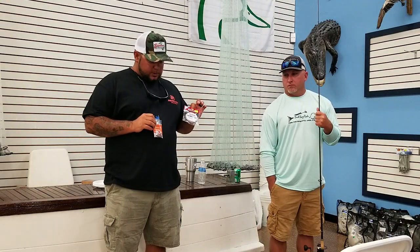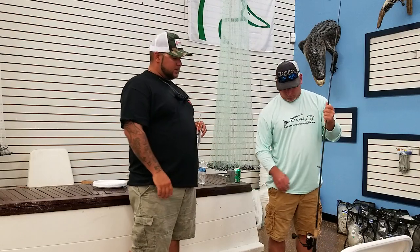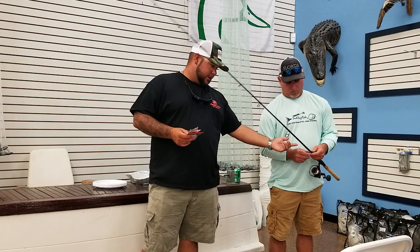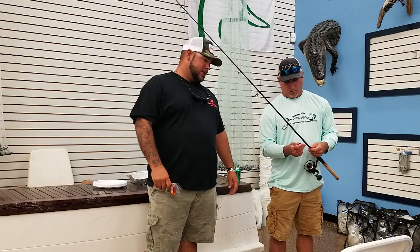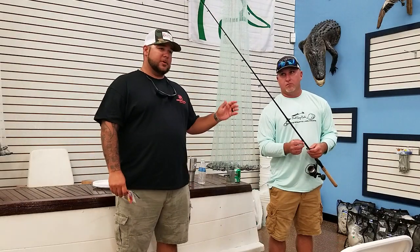Snapper are finicky — you can lose a fish and the bite seems to shut down. You want adequate leader to get those fish out of the rocks because they'll eat your bait and swim right back in as fast as possible, just like grouper. If you have a 15-pound leader and get broken off, it might shut the bite down. I always start with a 20-pound leader and go lighter if needed. Four to six feet of leader is fine. My setup is uni-to-uni from my leader to my main line, then slide a quarter-ounce sliding weight right down to a circle hook.